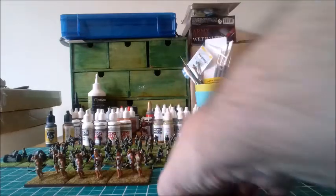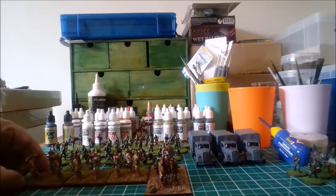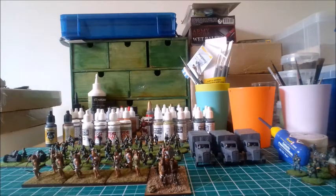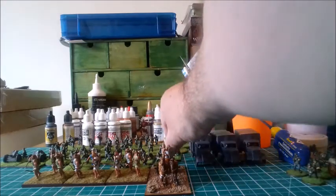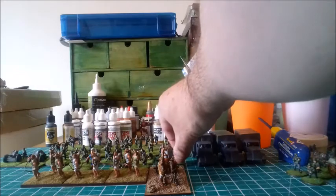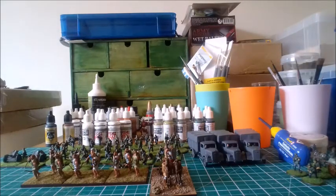The other thing is the whole thing with the MDF bases — being able to pick stuff up from the base rather than the model. I was experimenting with different heights of MDF bases. This is 2mm, and that can be fine on certain things because they're quite light and easy to pick up. But for something like a chariot which is heavy, I think 3mm MDF would have been better. So any further chariots I do, I'll put them on 3mm MDF, making it easier to pick up.